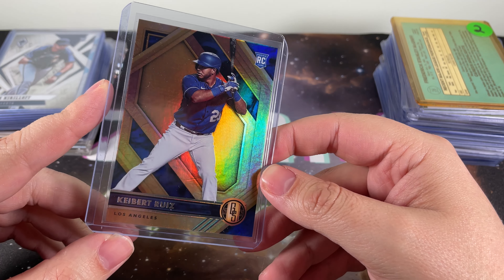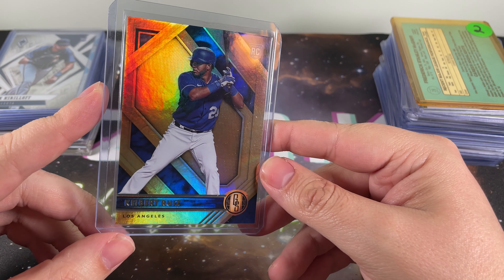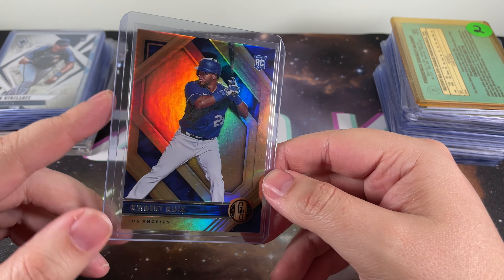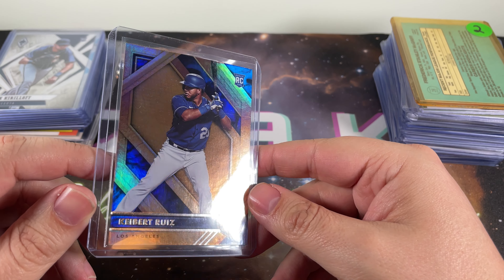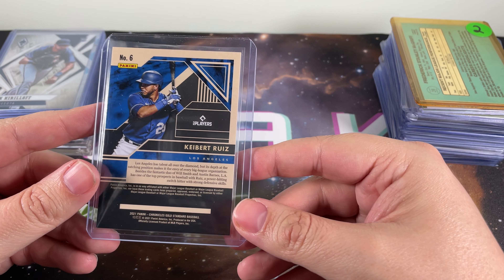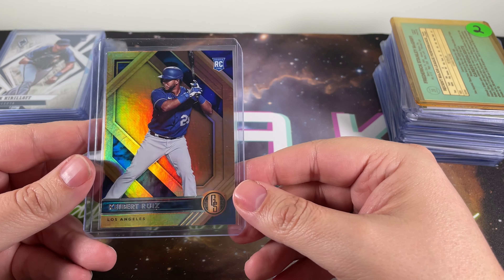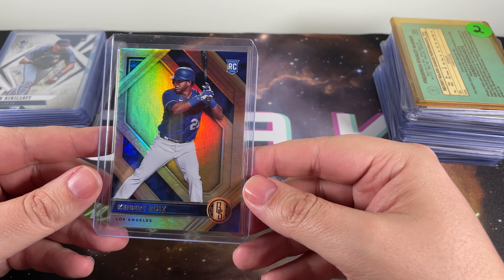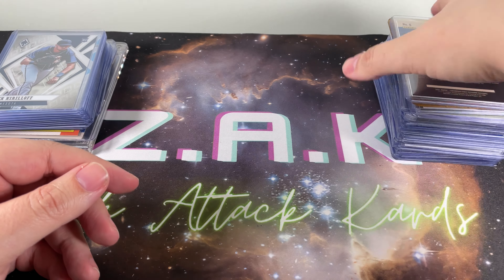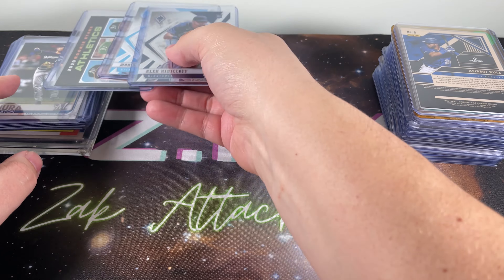Speaking of the log jam the Dodgers have, this is Keibert Ruiz going into his second year. It sounds like he could be the best catcher on the roster depending on who you talk to. So who knows, maybe it'll be Will Smith that they jettison off. Again, just a gorgeous card. I don't tend to go with Panini as much because I like actually having the MLB license, but they do make some nice stuff.